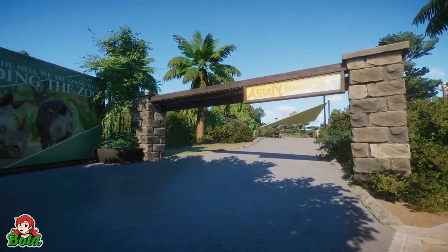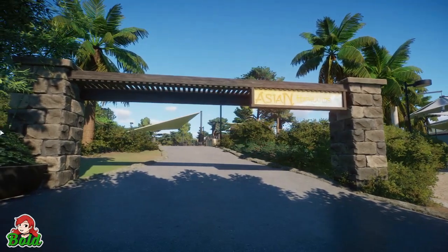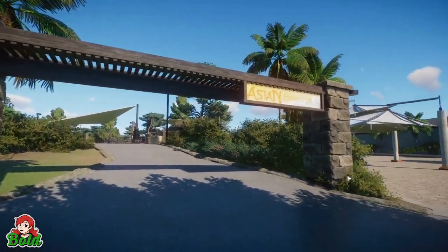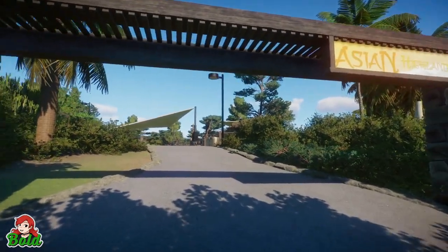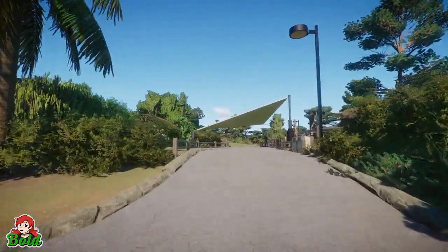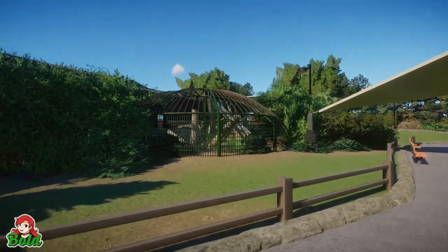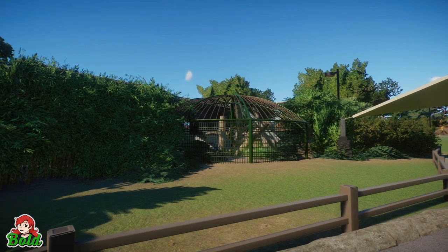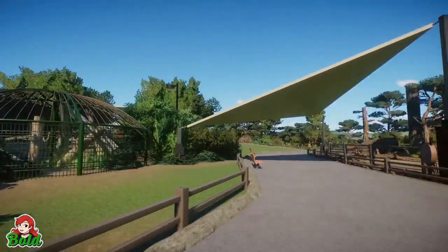Here is the entrance to our Asian Highlands section. I just made this little archway to let people know they were entering a themed area. You walk up the hill and across this little lawn you can get a bit of a peek into our playpen for our red pandas — I can see one in there. That's not really the main viewing area, but you could peek at them if they were playing around.